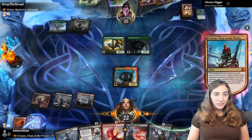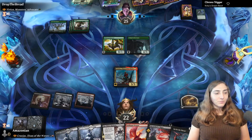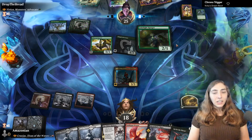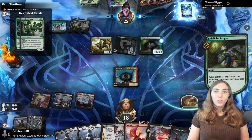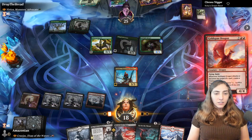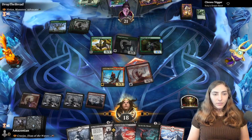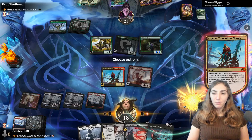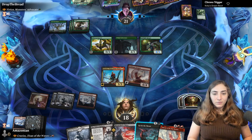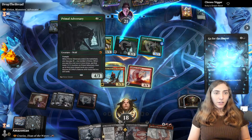I throw down Crucius, discarding Shouldred the Whispering One, and look for something that costs less than seven — I get a land. Primal Adversary swings in for four; I'll take it. Deadlight Ranger explores, moving lands off the top of the library. I swing with Goldspan Dragon, holding open Go for the Throat, and discard a land — Snow-Covered Mountain — looking for something that costs more. I trade Crucius to kill Primal Adversary via Go for the Throat.